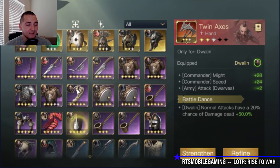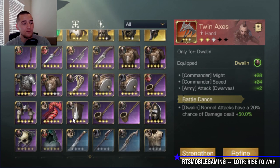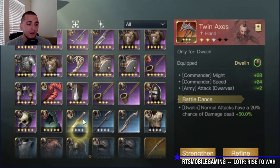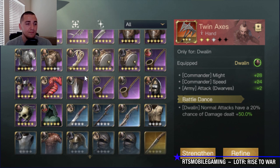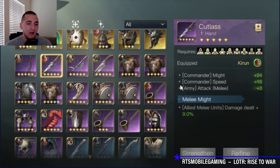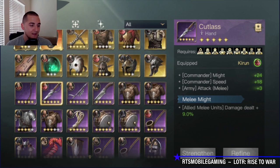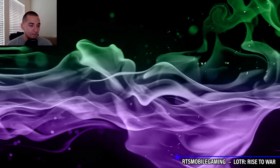Gear-wise, the best gear you're going to want to run for Gore Bag as a free-to-play player is most likely the Cutlass weapon if you're running a melee build. A three-star Cutlass weapon will give you plus two attack and plus six melee damage. A three-star weapon is highly attainable — I have one on my free-to-play, in fact. Let's go to my free-to-play Gore Bag and take a quick look at him.